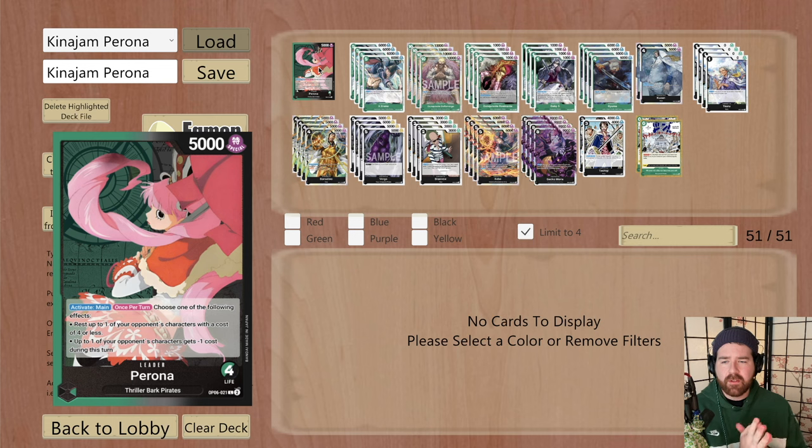One of Perona's weaknesses: if your opponent rushes characters they're already going to be rested, or plays high-value cards that can't be rested, like five-cost blockers or rush cards already coming in rested — those hurt. Similar to Sakazuki, where Zoro can rush down before the board is established. Perona needs a little time to set up defensively before she can control and swing for lethal turns later in the game.